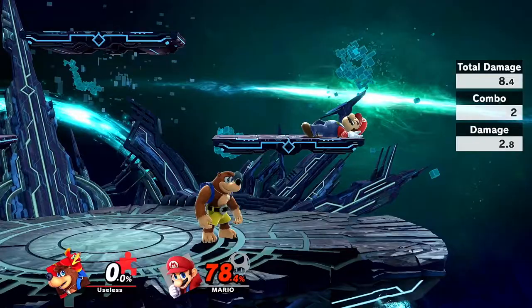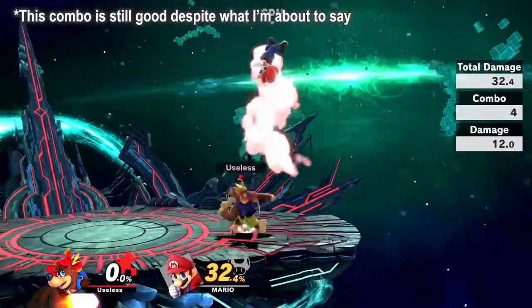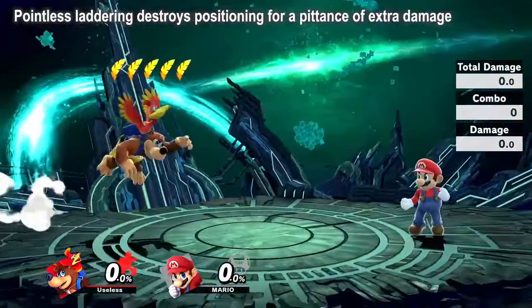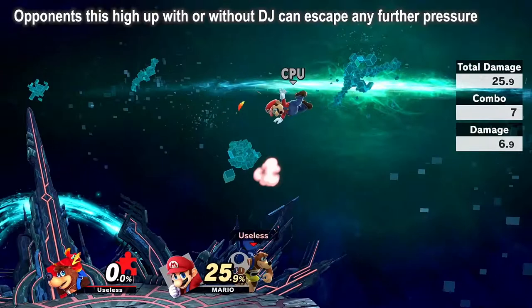You can rack up a lot of damage with blaster, but what makes blaster good is the damage from the positional control and advantage you can use to continue afterwards. Banjo is very good at edge guarding as it struggles to pressure opponents high in the air, so optimal blaster combos should keep the opponent low, send them horizontally, leave you in a position to edge guard or reset, and potentially steal stocks.